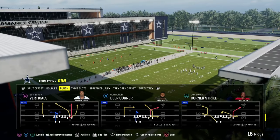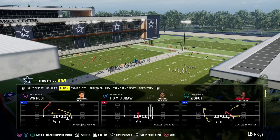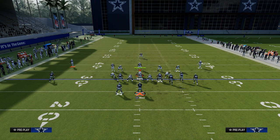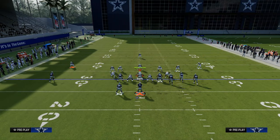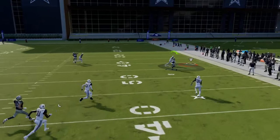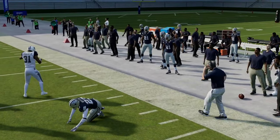The beauty of having different corner routes that break at different depths is they do different things against the defense. For example, if I'm running Play Z Spot and my bunch is to the wide side of the field against cover 3, you're going to notice that this corner route on the right side is going to run himself into coverage. You're going to have to make a user catch and it's not going to be super optimal.